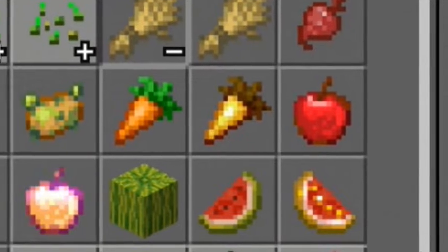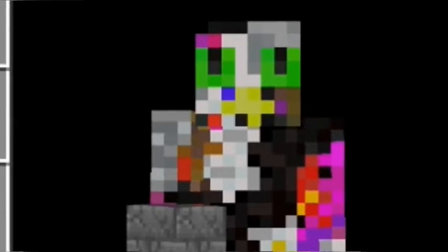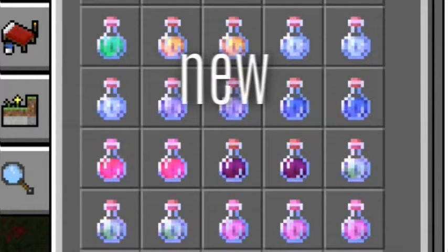That was too quick. But I think that was kind of good, but maybe we need a closer look. What's that? Glass. I needed the first glass. The potions are perfect. And what's new? There's shields.